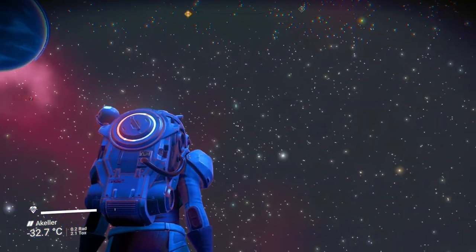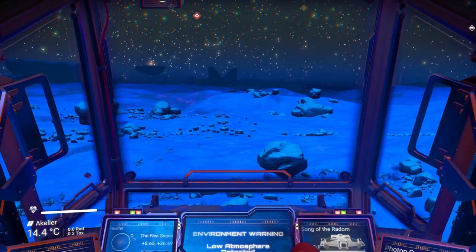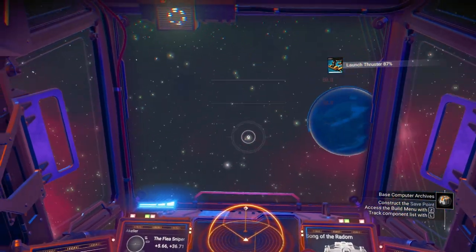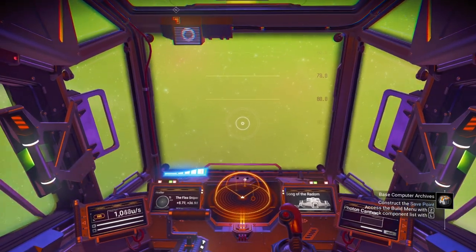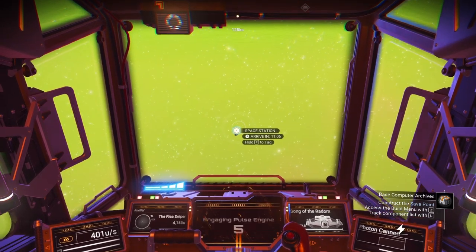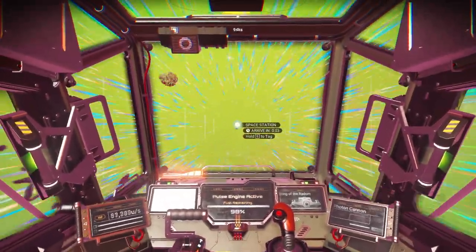Look at this scenery — wow, it's gorgeous. What we're going to do now is hop in this ship here. I purchased this S-class shuttle for the purposes of today's video. We're just going to roll out to the space station that is really close to this planet, which is why I'm landing on this little desolate planet here.